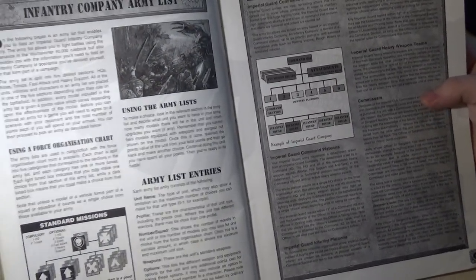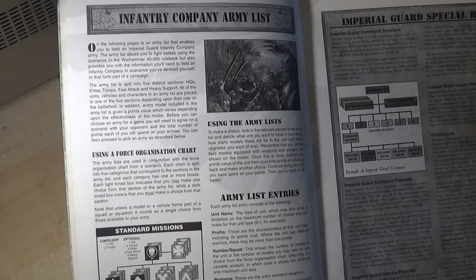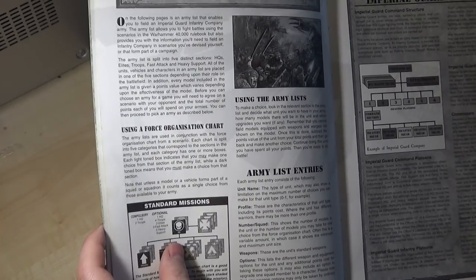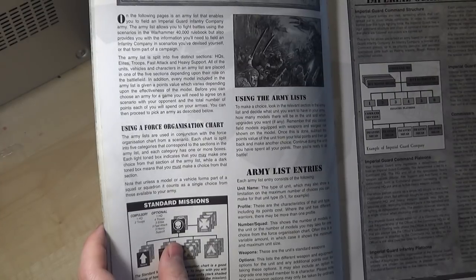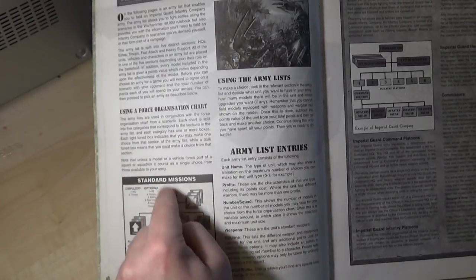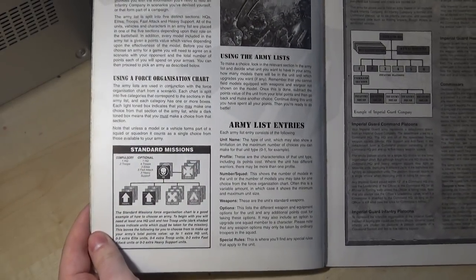And you start getting into the infantry company army list. Back then it was like, you will be using an infantry company. The most you could take in a game was 2 HQ choices, 6 troops, 3 elites, 3 fast attack, 3-4 heavy support — that's all you could take. Imagine if the most you could take was less than a battalion by 8th edition standards. That's what everyone got — Space Marines, Eldar, Tyranids, Imperial Guard — everyone got the Force Organisation chart.